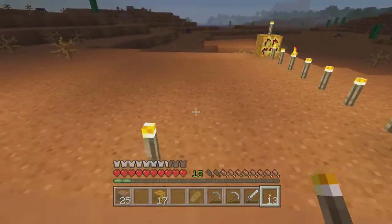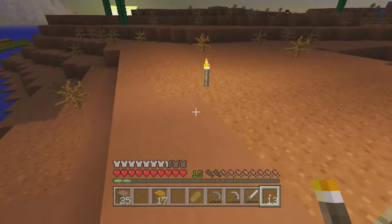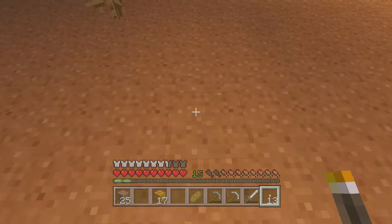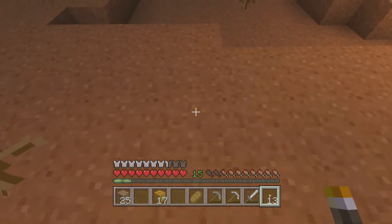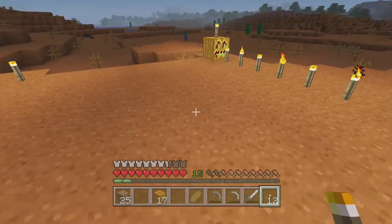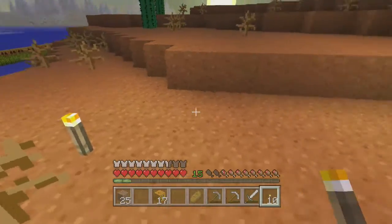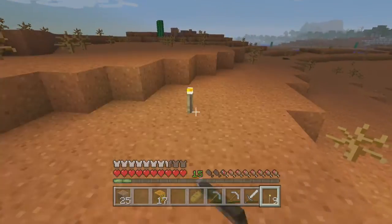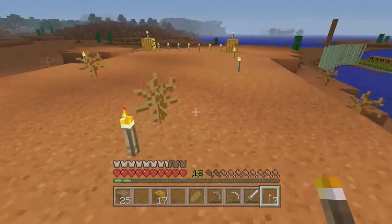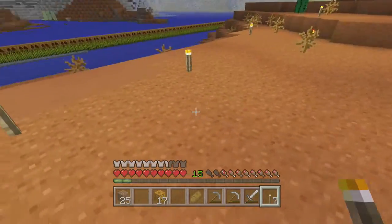Because when you place torches on the ground like this, if I count one, two, three, four, five, six, seven, eight — you're going to miss, you're going to get careless. I think that might be eight, and that is eight. You're going to start to make errors. So all of a sudden, a mob will spawn somewhere where you are.